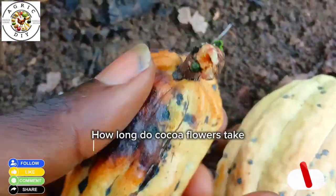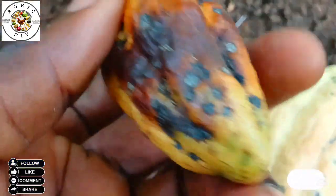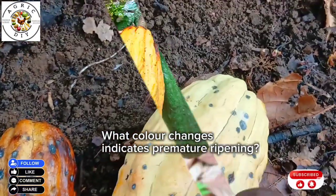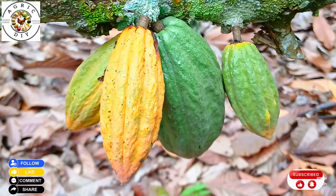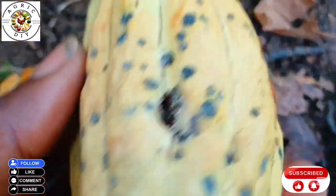Premature ripening of cocoa pods is a condition where pods turn yellow or red before they are fully matured. Instead of taking the usual five to six months to fully ripen, the pods begin turning yellow or red much too soon. This early ripening reduces the quality of beans, lowers the yield, and can cause big financial losses to the cocoa farmer.